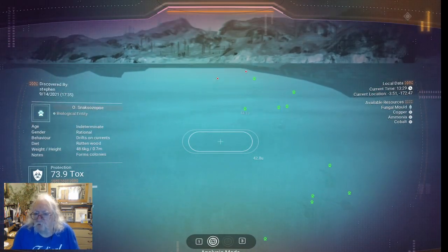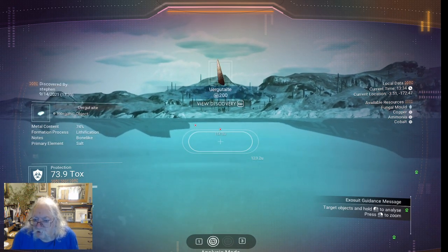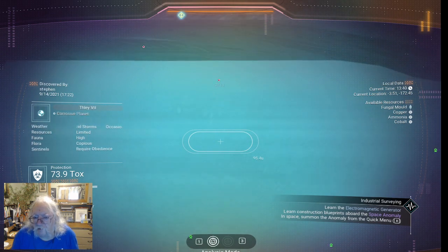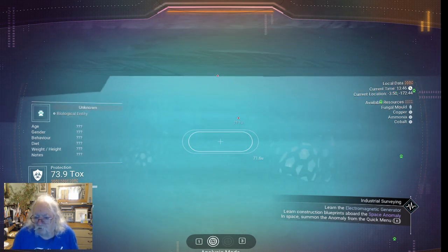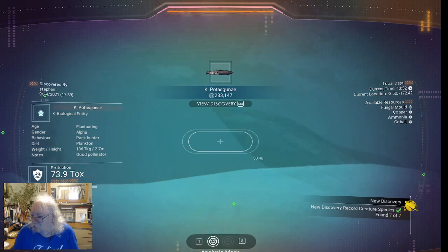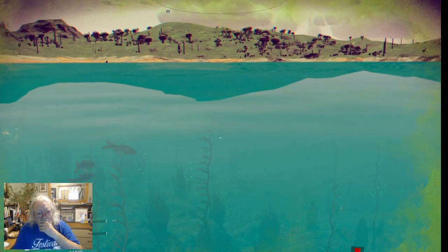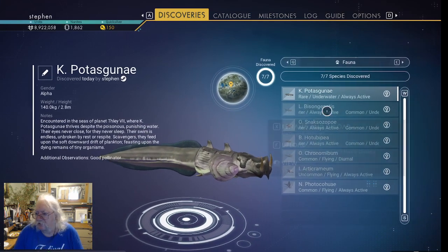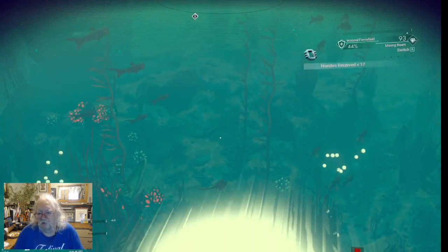Oh there we go — I got an inorganic object. I have to get under the water to be able to scan it. I'm going toward it and trying to get under the water. Oh crap — there we go, I got him. That is elusive but I got it. That was hard. So I think I got all of them — yes I did. So let's go for a quick 1700 nanites and we'll just catalog everything while we're here. I don't need to be in the water anymore.